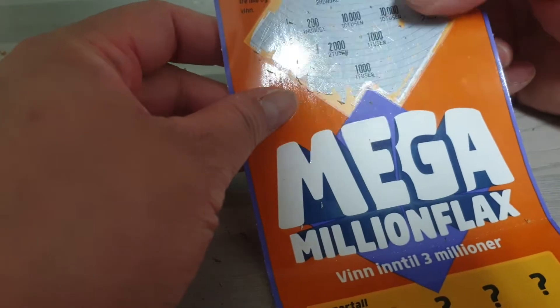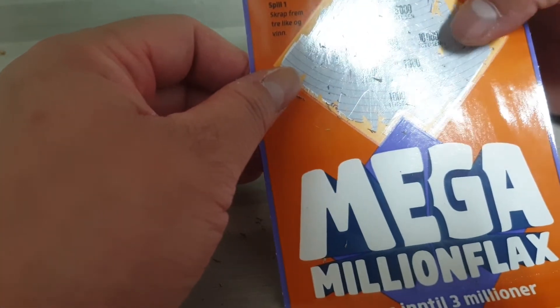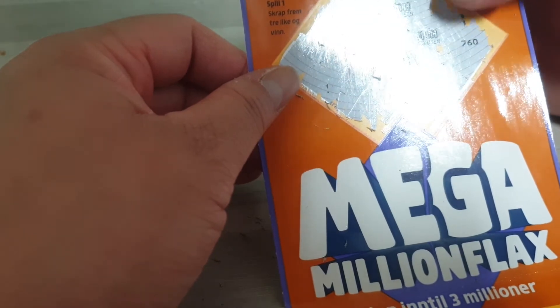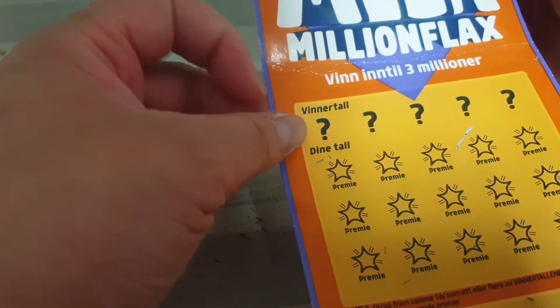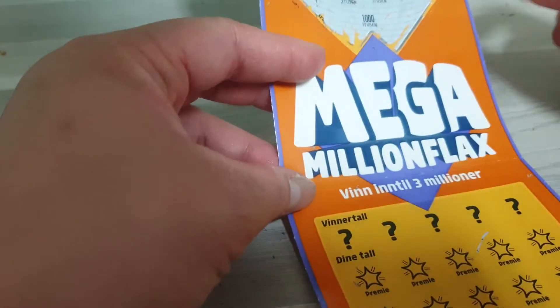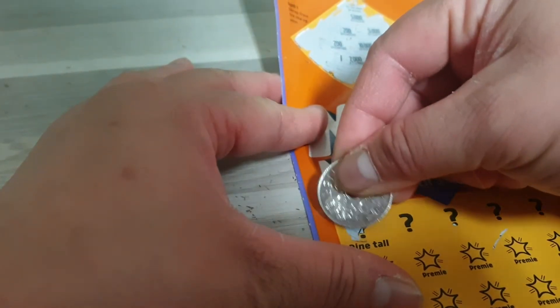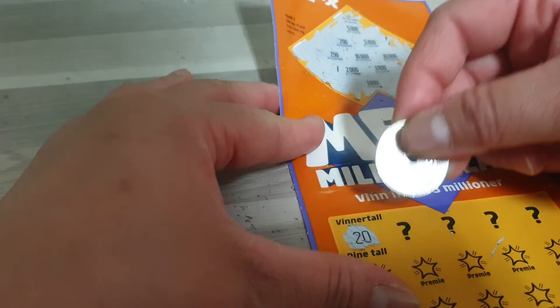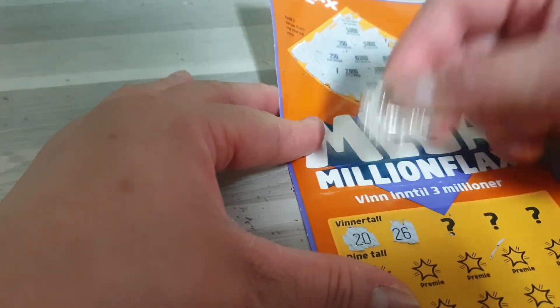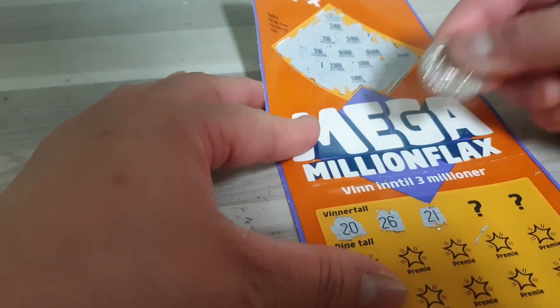So guys, sa unang game walang nanalo. Wala. So tingnan natin dito sa pangalawa — i-scratch ko yung winner number. Yung unang winning number is 20, tapos pangalawa is 26, ang ganda naman — number 21.